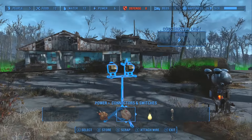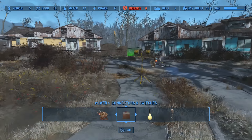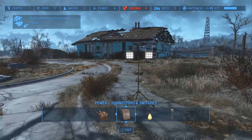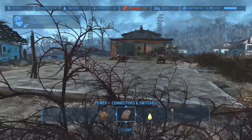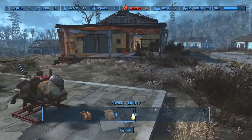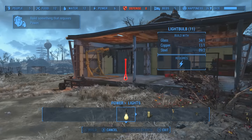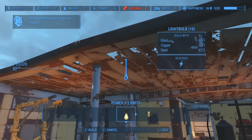You can get these in the menu. They also include switch versions, which allow you to turn power on and off to anything connected to the switch. And finally, some objects only need to be next to a power source in order to be used, such as light bulbs, so you don't need to directly connect them with a wired connection.